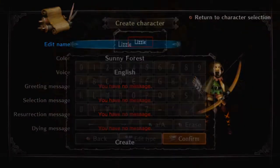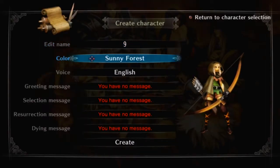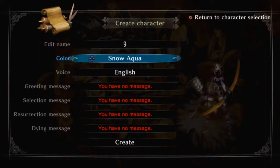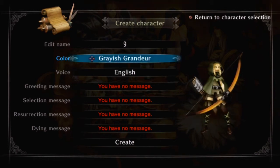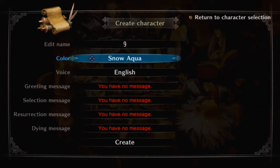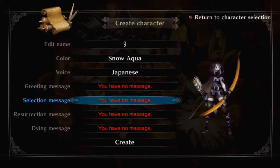Let's just jump in. No, I don't believe that is your name. I believe your name is... I don't know. Your name is Nine. Pick a colour — Snow Aqua, Maple Scarlet, Sunny Forest. These sound like desserts. Let's go with Snow Aqua. Let's go with the Japanese voice.